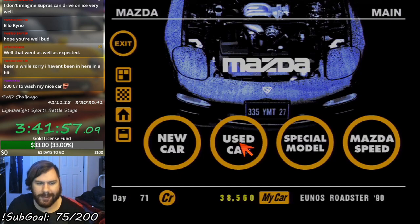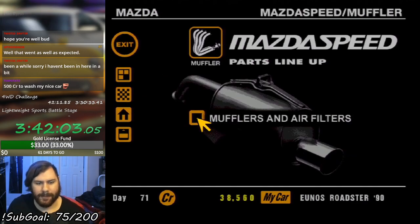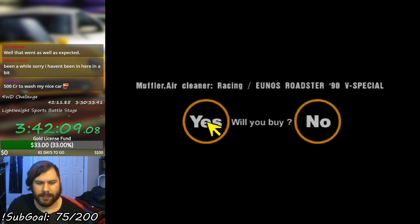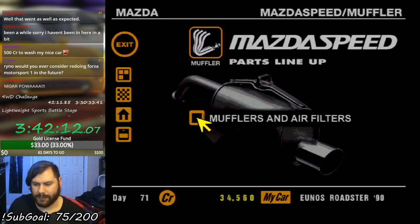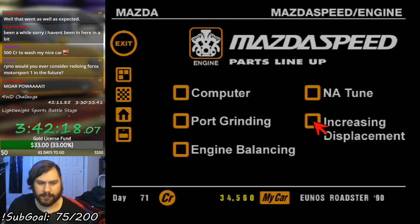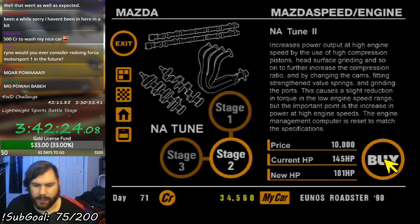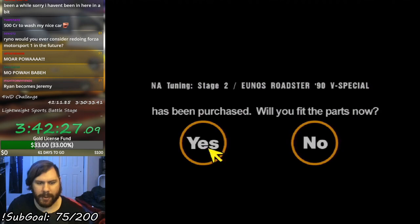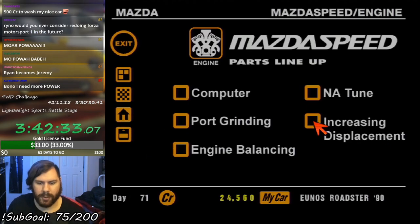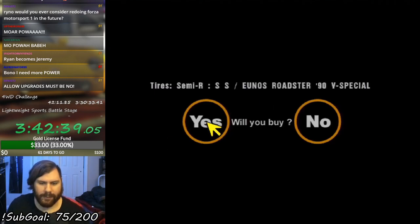Alright chat, so what did we learn? More power — need more. So let's go ahead and get the racing exhaust, bring it up to 145. More power. What is stage 2? I'm gonna have to get the stage 2 engine tune — 181 horsepower. I'm gonna need that. And what does the computer give me? One horsepower. Eh, forget that. Let's do the tires as well.